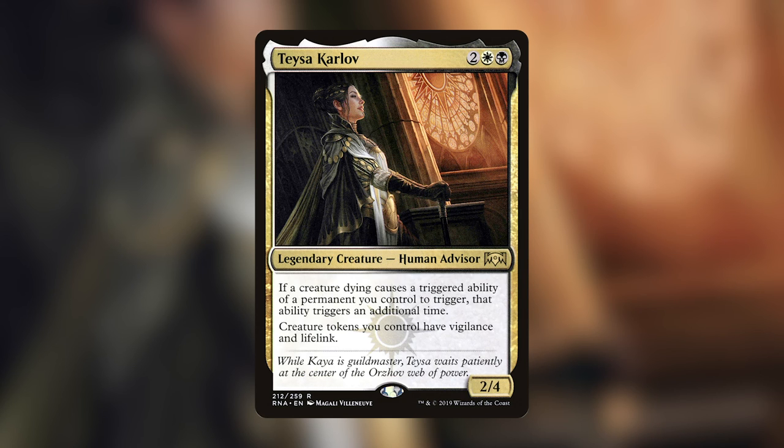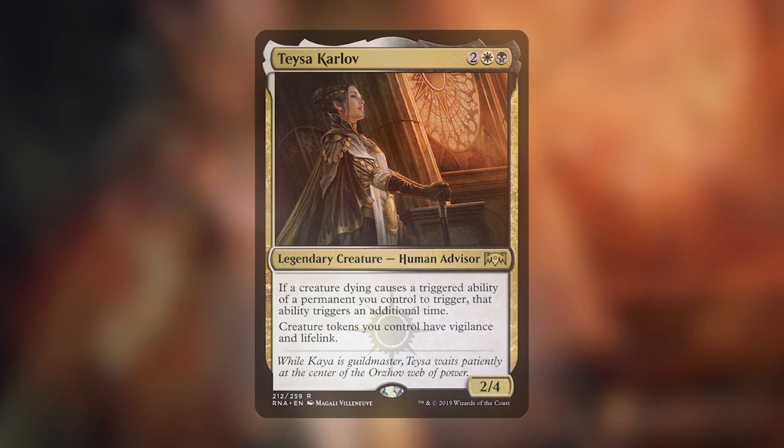As a bonus lightning round, we're going to talk about favorite card art — a Seb McKinnon tribute. My favorite art is on Allure of the Unknown. The card costs three black-red for a sorcery: reveal the top six cards of your library, an opponent exiles a nonland card from among them and may cast it without paying its mana cost, then you put the rest into your hand. I don't love the ability but the art is so beautiful — for those on YouTube, you're welcome; for those on iTunes or Spotify, look it up.